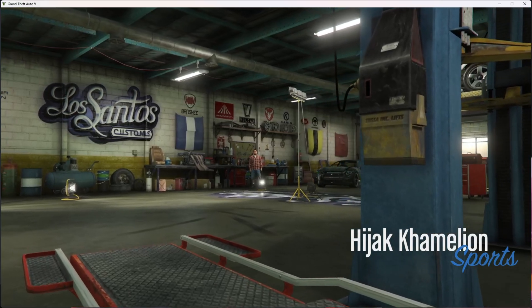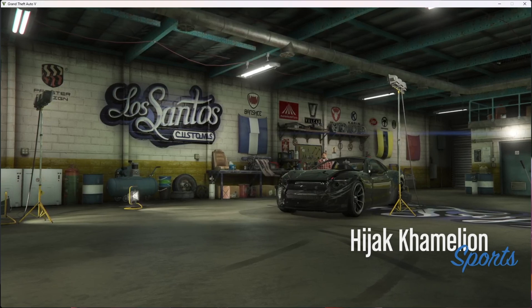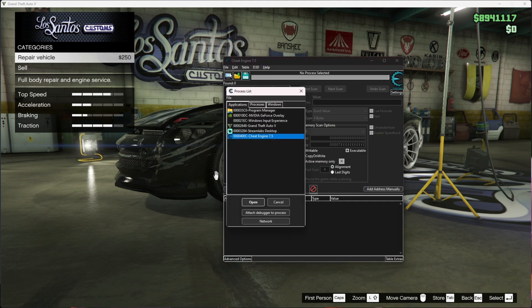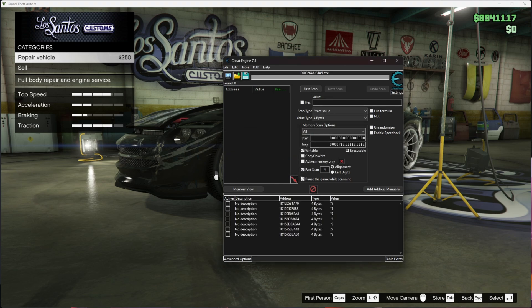We've made it into Los Santos Customs. Now you want to open up the Cheat Engine. Press the Windows button, open Cheat Engine. The first thing you want to do is press the colorful box, then go to GTA — Grand Theft Auto V — and double click it. Press yes, and then boom, you've found it.